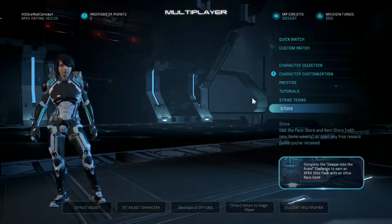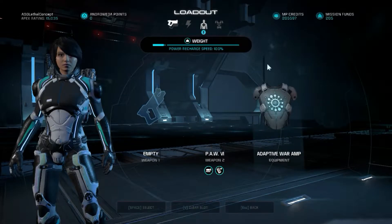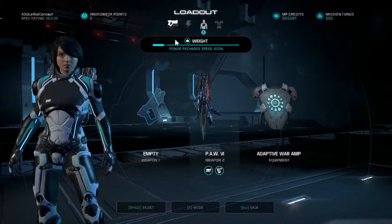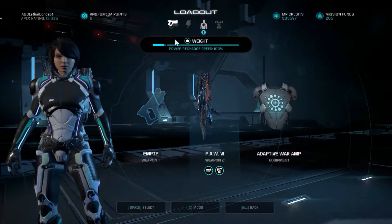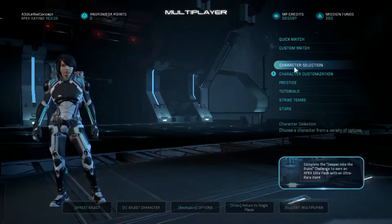What's up everyone, LethalConcept here, and this is going to be the Human Kineticist. This is the way I play her, and a lot of you guys were wondering what build I was using. So, this is not going to be the build guide — this is instead going to show you that this build can be played with a Rank 1 Kineticist.